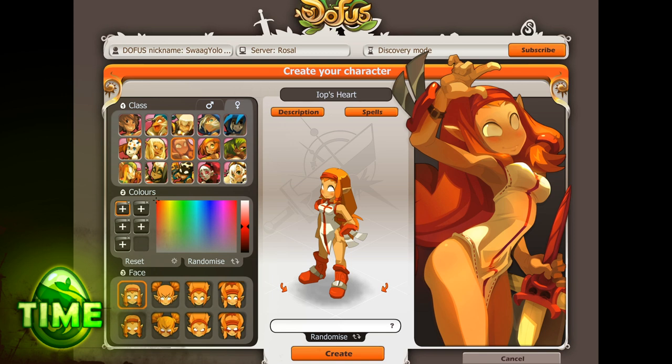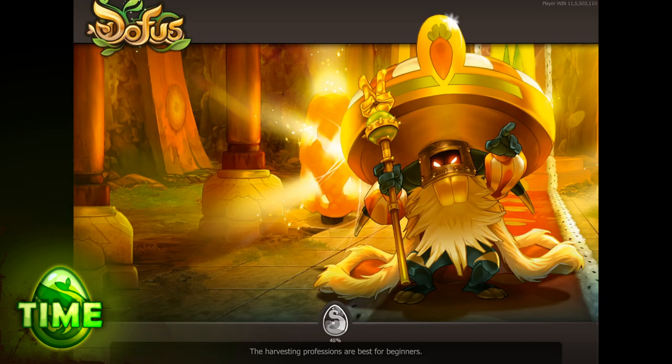The first thing you must choose is your character's class and gender. For the purpose of this demonstration, I'll take an Iop. Now you can pick your character's color depending on your tastes — personally, I'm fond of purple. Then you can choose a face: there are four good or cheerful looking faces and four that are quite bad or tough looking. Pick whatever suits your personality. Then you can decide on your character's name. If inspiration is dodging your calls, you can use the randomize button to move this process along. Click Create and you'll be catapulted into the World of Twelve.